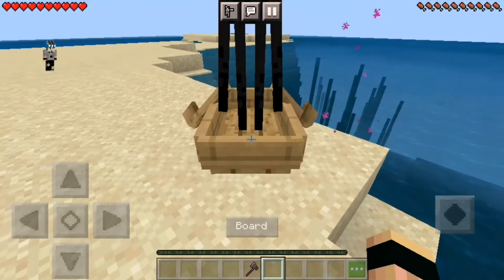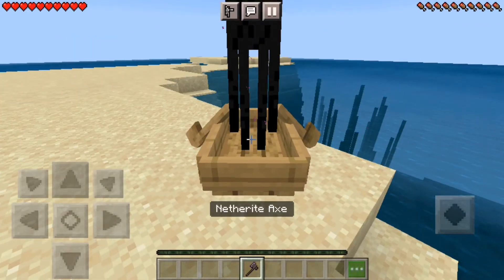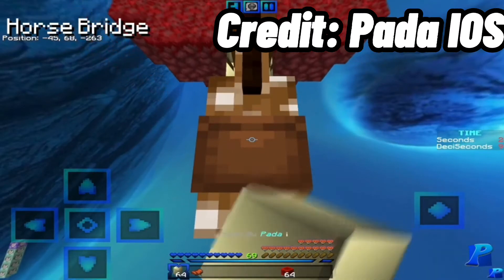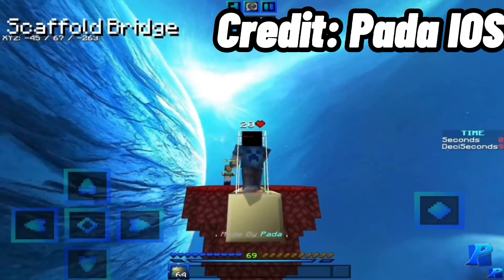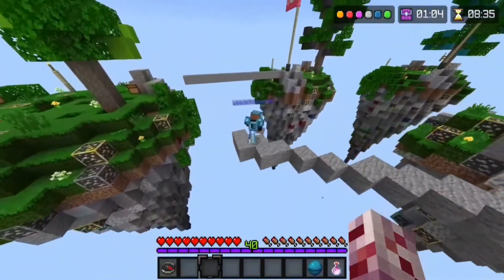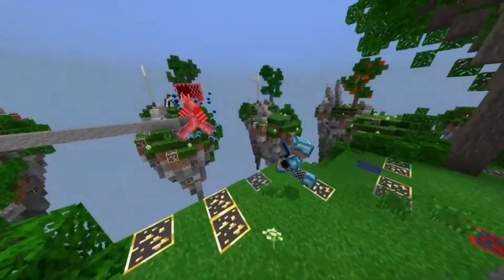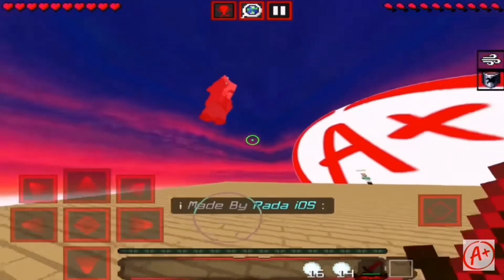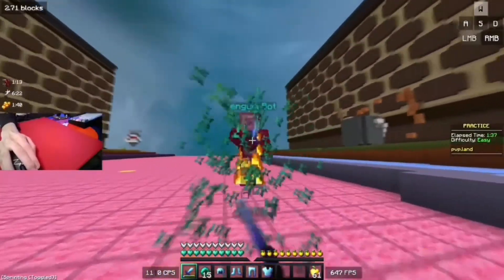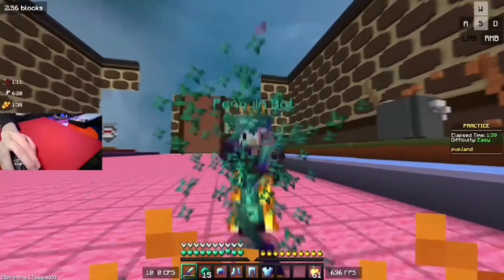In MCPE, Endermen are actually able to teleport out of boats with ease. MCPE has several bridging styles only available in MCPE. Another way MCPE can essentially use hacks is MCPE's reach — MCPE can reach way further than Java Edition naturally, and I think it's the same for bedrock but I'm not currently sure.